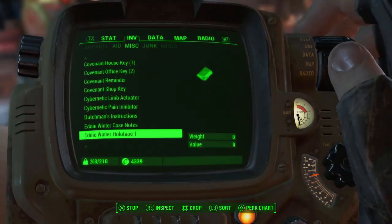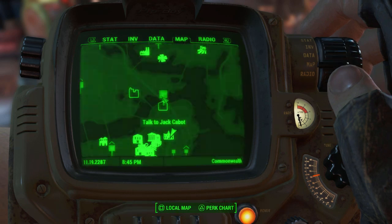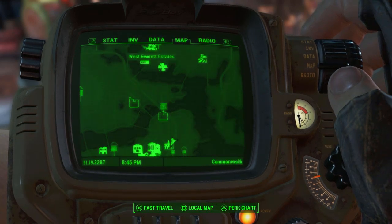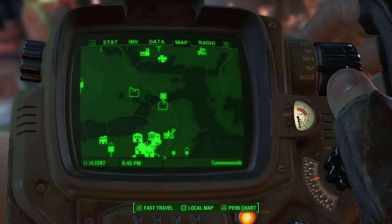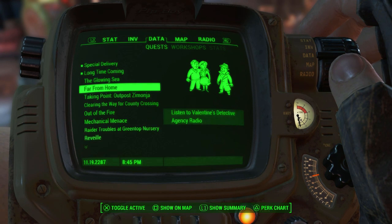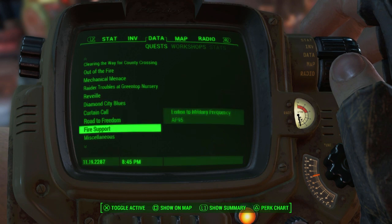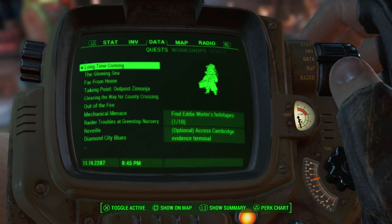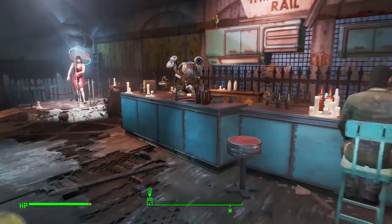Beacon Hill turns out to be not that far from here — we could maybe stop by on the way to Malden. We've got too many quests active and I have no idea where I'm going, so the plan is: head to Malden and stop at Cabot House on the way.